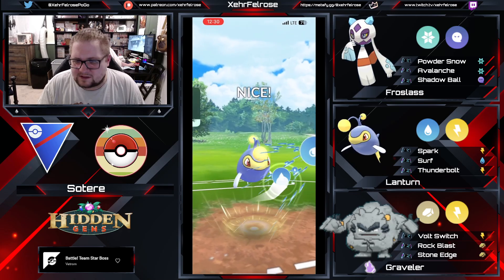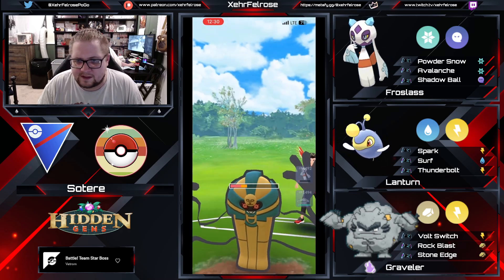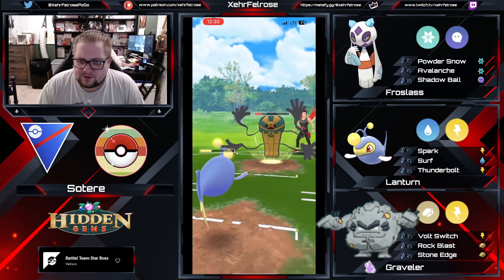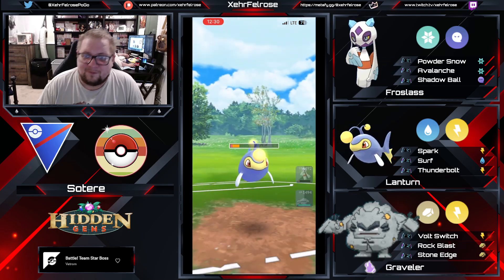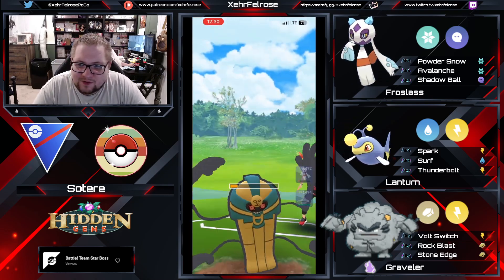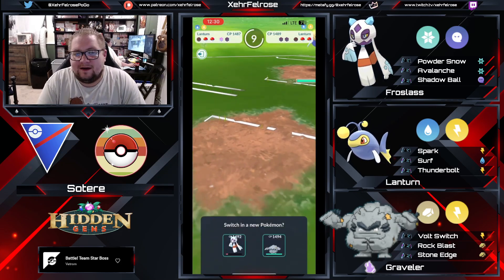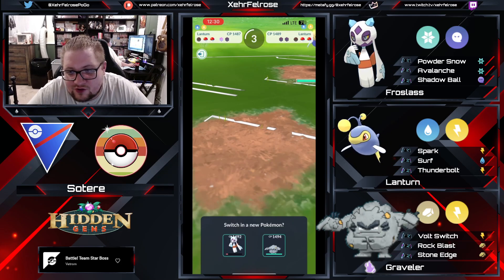Don't really expect there to be Grass-types behind a Kofagrigus, to be completely honest. Gonna go for the Surf for some quick damage. And honestly, Lantern just goes here. Surf is gonna take out Kofagrigus and in comes Lantern. Alright, we're gonna find out, ladies and gentlemen, how much those Shadow Stone Edges do, because I have a feeling we're about to start seeing them.